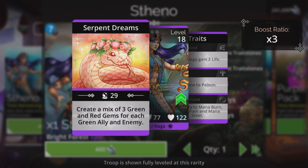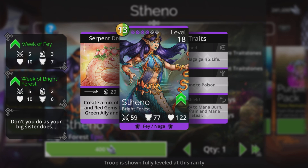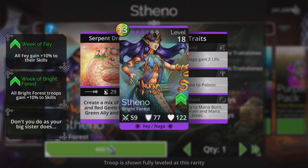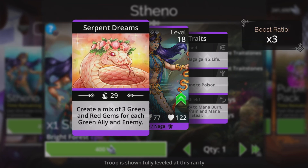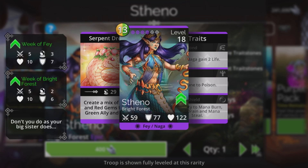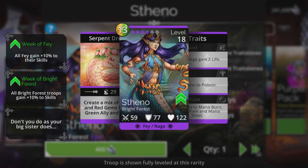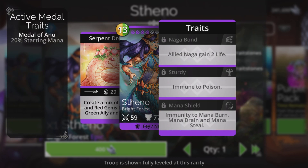She creates a mix of three green and red gems for each green ally and enemy — so a good mana generator if you use an all-green team. But to get a bigger boost from it you need the enemy to use green as well. If that spell goes wrong and you generate a load of green which gives a lot of matches, you're handing it to the opposition. She doesn't use red herself, so you're going to need some red allies on your team. Can be a very good mana generator but only in a very specific team.